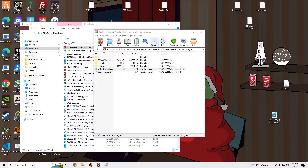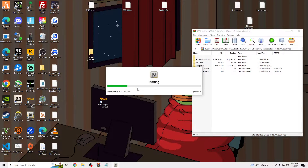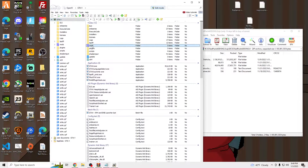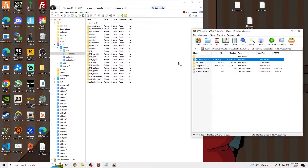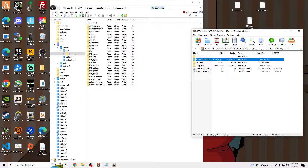Once you have that installed, you're going to go to OpenIV, Windows, turn Edit Mode on, and then we're going to go to our Mods, Update, X64, DLC Packs, and we're going to drag this BCSO file into our DLC Packs.